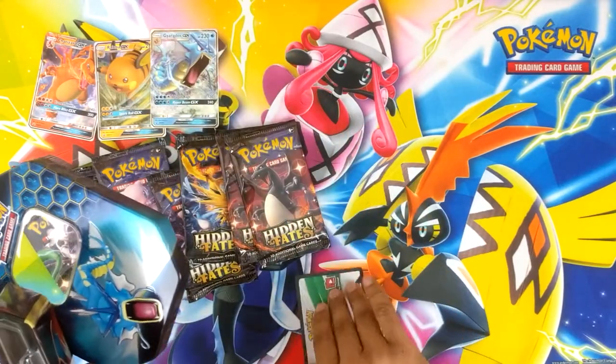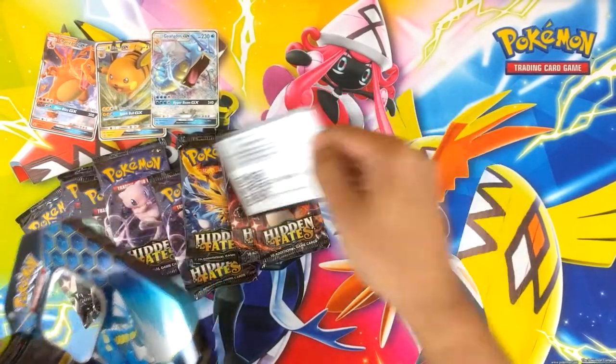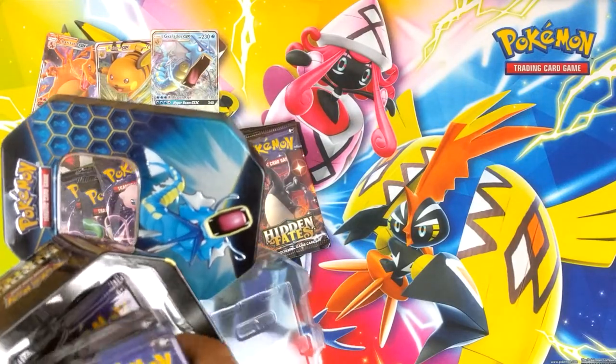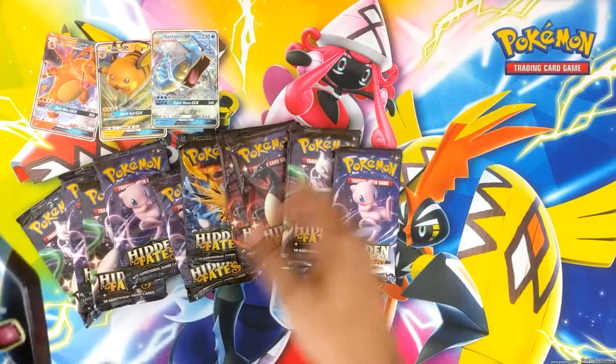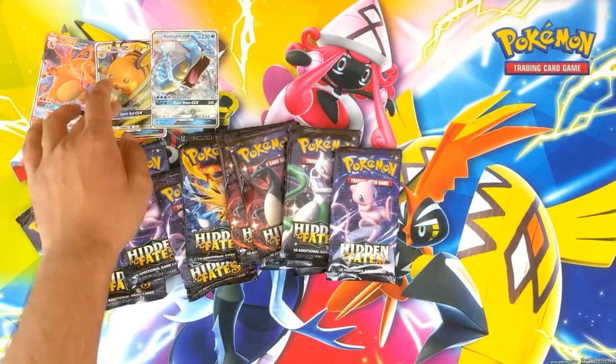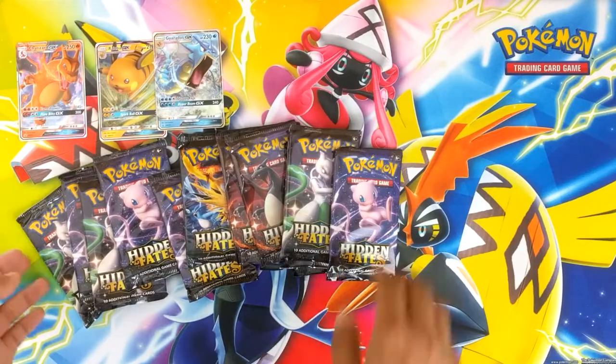Because they've been out for quite a while, the promos are really cheap, and since everyone's buying them as well, they just want the Hidden Fates packs — nobody cares about the promos to be honest. So you can get these for like a pound each, and then Charizard's a little bit more, like three pounds.